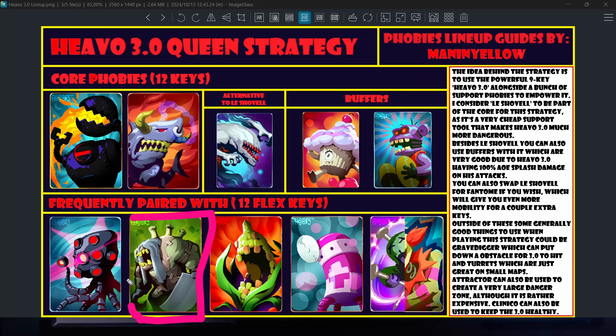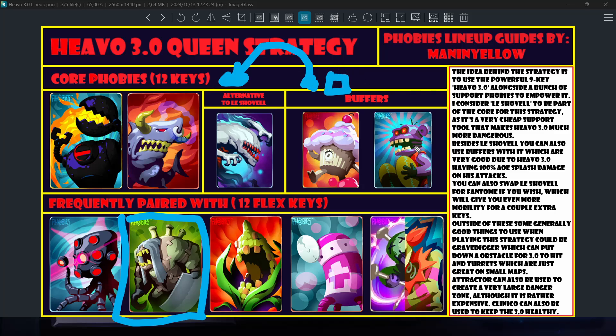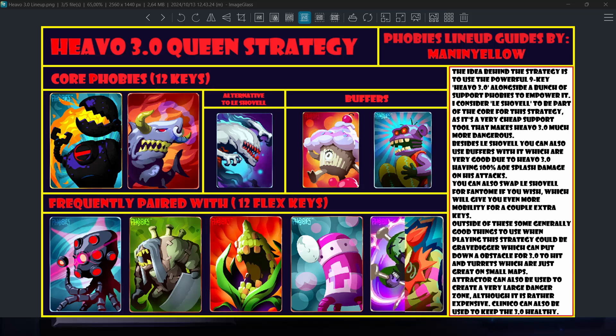Grave Digger is actually a phobia you see a lot with Hevo 3.0. It's fantastic because you can put down blocks somewhere on the map and then use Hevo 3.0 to attack those blocks and splash onto the enemy. So you place a block near the enemy, stand back with your Hevo 3.0, and lob over at the block dealing damage to the opponent's phobies. That way you stay at a far distance while still doing a lot of damage, and it can also splash multiple enemies. Grave Digger is a fantastic pairing with Hevo 3.0.